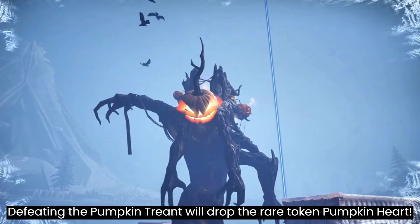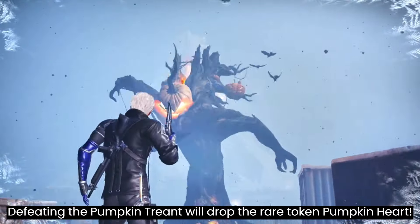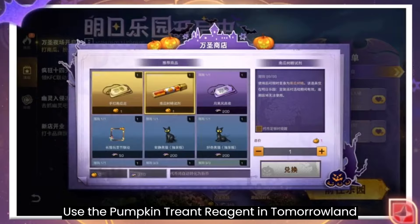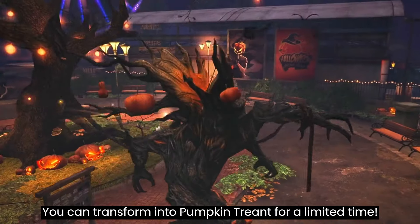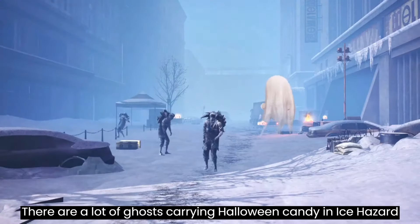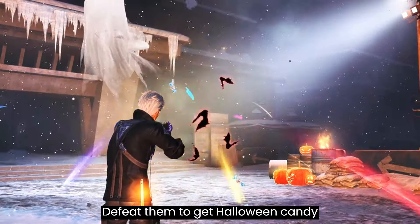Defeating the pumpkin trend will drop the rare token: Pumpkin Heart. Use pumpkin hearts to redeem limited titles in the Halloween shop. In the pumpkin trend region in Tomorrowland, you can transform into a pumpkin trend for a limited time.